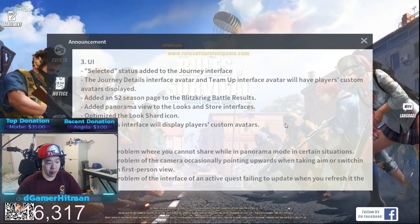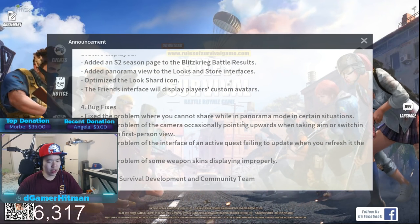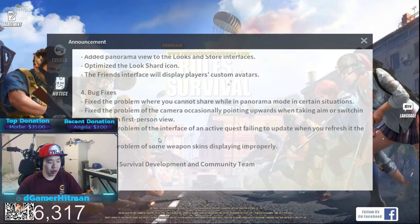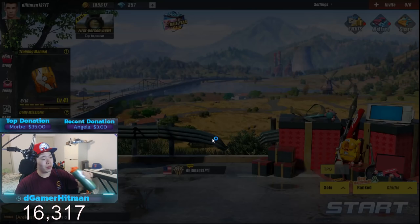Added panorama view and looks in store - we'll see what that is afterwards. Bug fix with problem wearing a share parent. Whatever, a bunch of bug fixes. So let's just jump in, we'll see what we can get. We might do a blitz game - maybe it's gonna match us with players at our level, so that's gonna be really fun and hopefully there'll be no hackers.